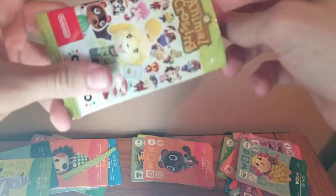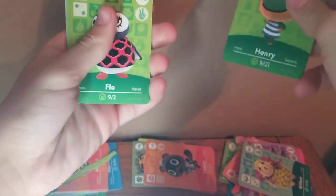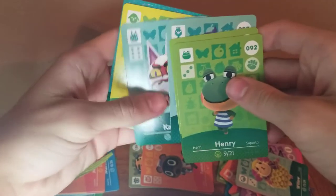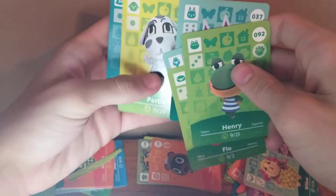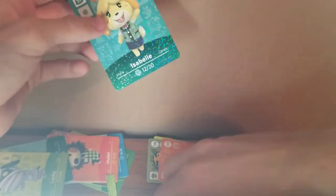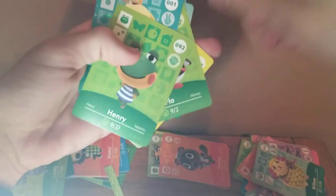We're already down to the last few packs. Henry — he's a frog, he's cool. Flo, another cool penguin. Phil — he's like a peacock. Kabuki — he's interesting, like a Japanese-themed villager. Portia — she's alright, I could see her going with some good island themes. And then Isabelle — how ironic is that? We just got Tom Nook and then Isabelle, his partner, right back to back. That's cool. My favorite from this pack is Henry — I think he's a cool little frog villager.